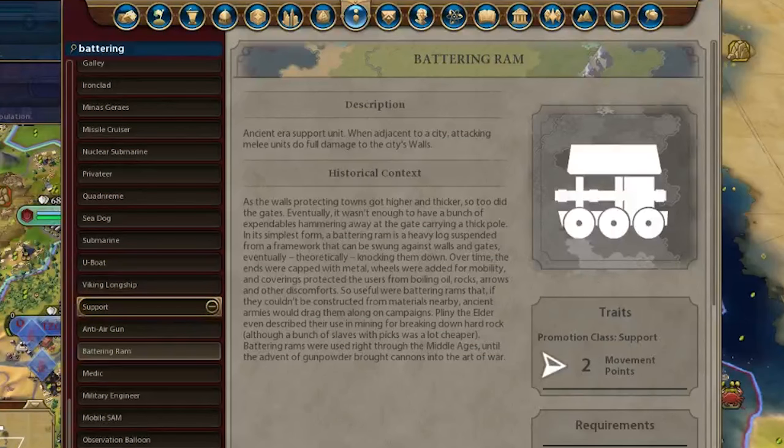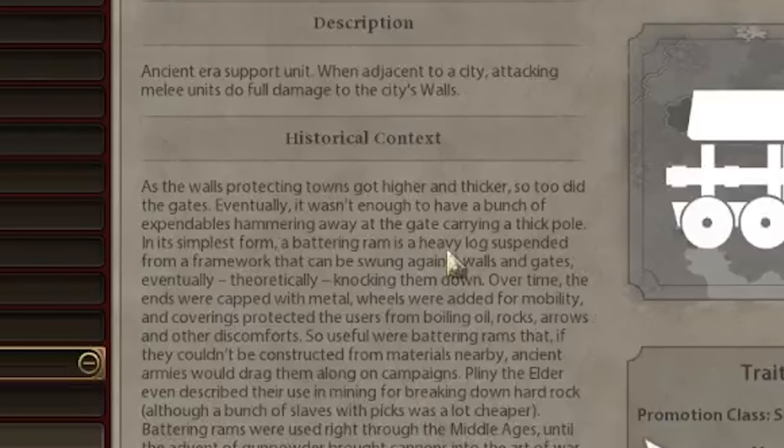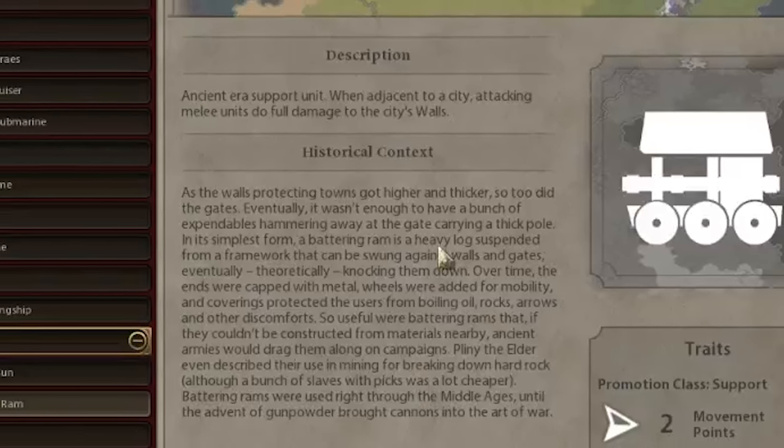Keep in mind that knights are mounted units, but when the descriptions of the siege tower and battering ram say 'melee units,' what they mean is units that do damage by directly hitting — not by ranged attack. It applies to melee units, anti-cavalry units, and cavalry units. Everything that is not ranged will get that bonus from the siege tower and the battering ram, so they work really well with knights.